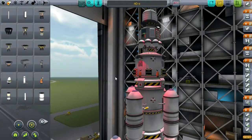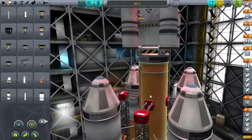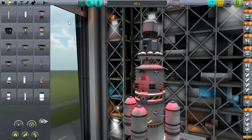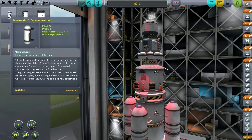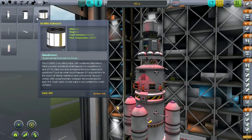Hello everyone and welcome to another episode in my Asteroid Defense Series in Kerbal Space Program 0.23.5. In this episode I hope to get some more launches underway towards Jool. Basically I want to get a Mystery Goo Containment Unit mission, with lots of goo units attached to that one, and then also a Science Junior mission.